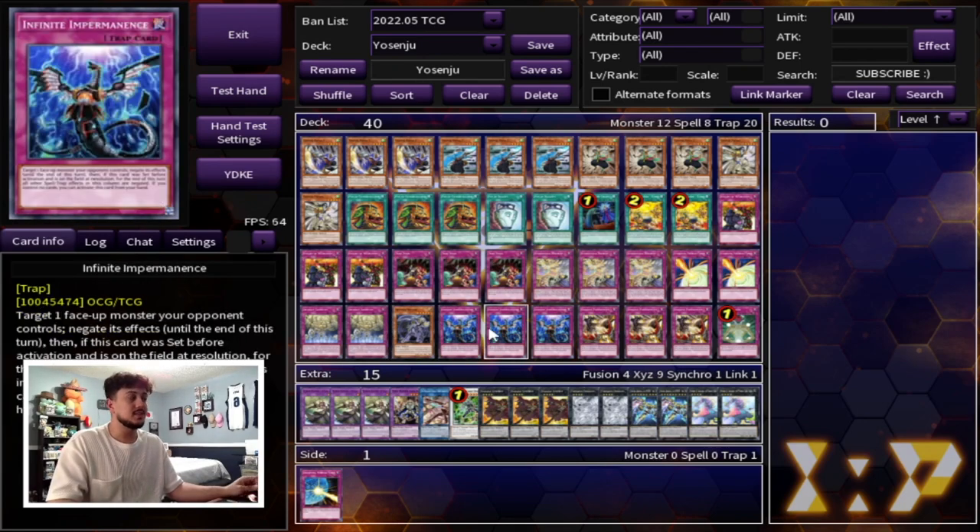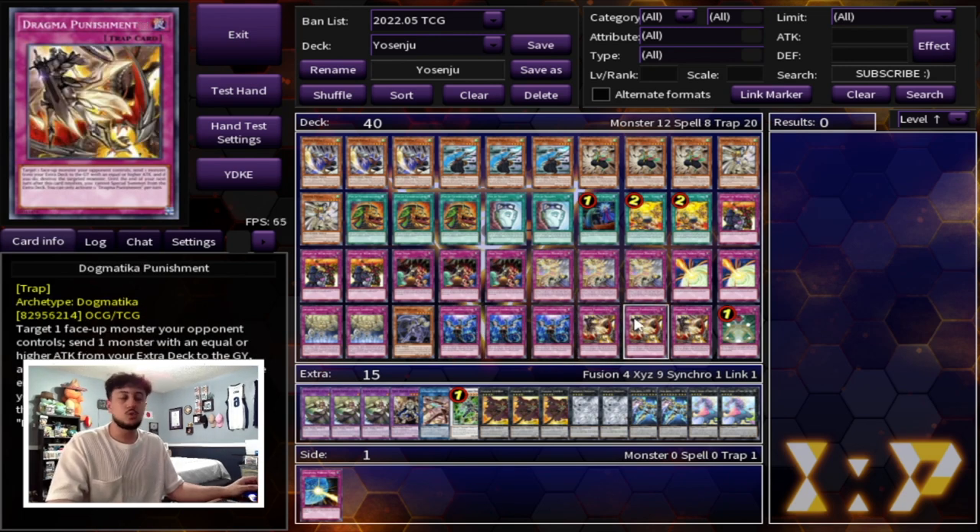Then you're playing three Infinite Impermanence. Imperm is really nice because it technically is a hand trap for you, but if you're going first you can of course set it. It's also searchable off Trap Trick — you wouldn't really want to search off Trap Trick most of the time, but you technically could. Three Dimensional Barrier — of course you don't go into the extra deck too much, so Punishment is really good, and it does give you access to some cards in the extra deck that can help you with your game state.